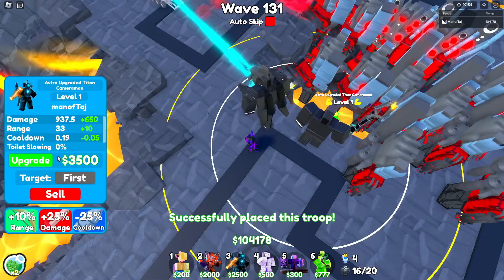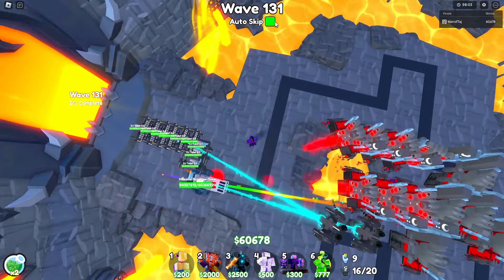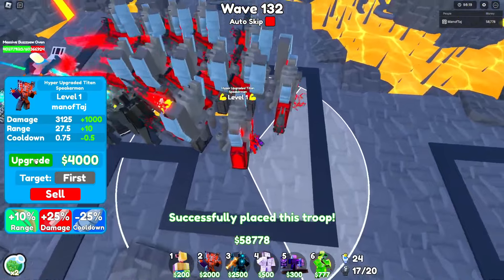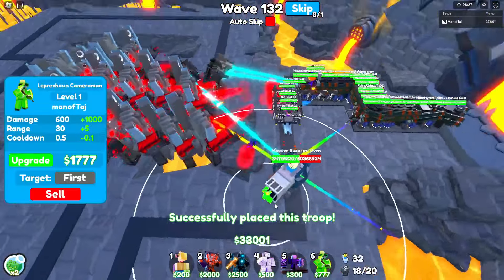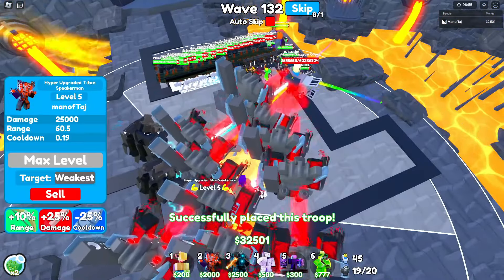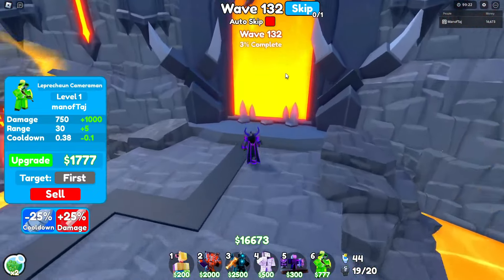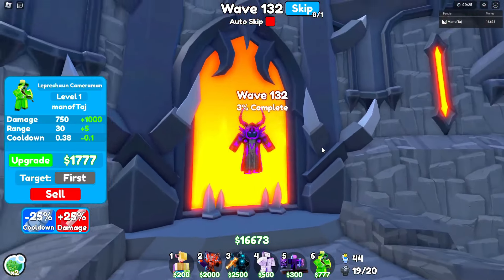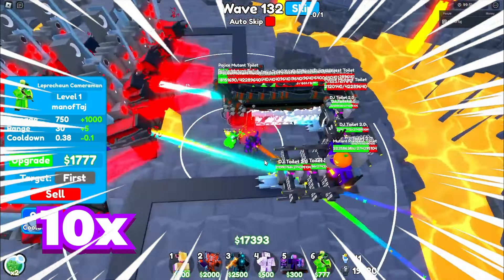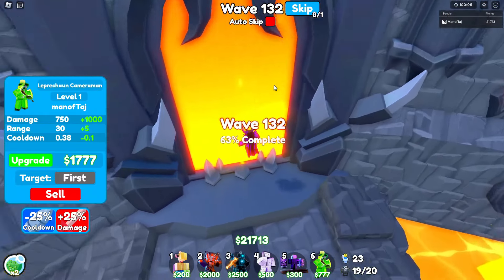We just beat wave 130 — let's go! Auto skip to 132, replace the hyper and get it to level 4, then continue stun baiting. Don't forget to place your Mewing TV back and max it out. You need 100% completion for wave 132 or you lose. The percentage is going up: 34, 40, 51 — let's go!